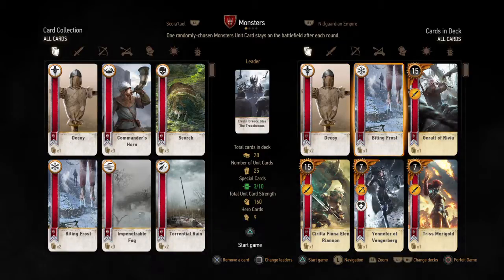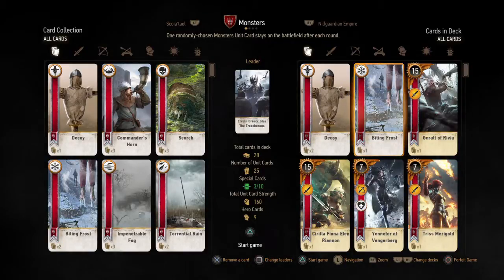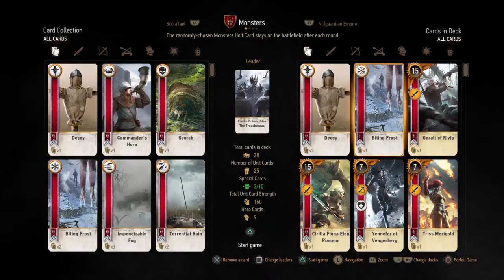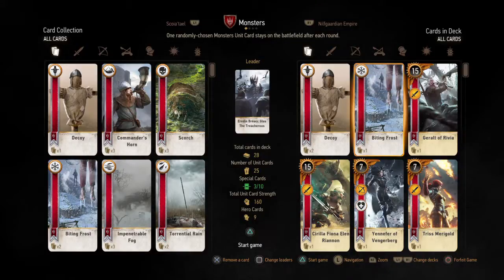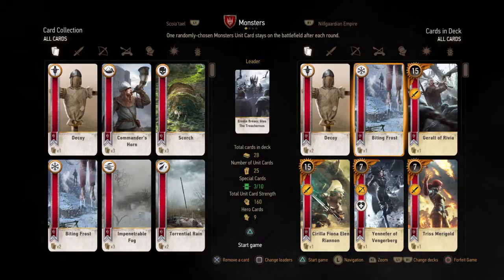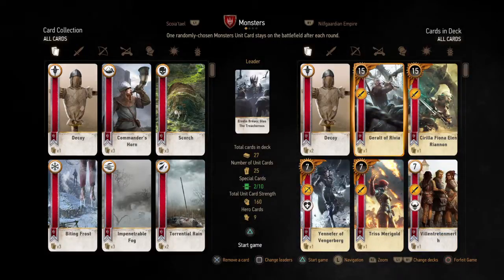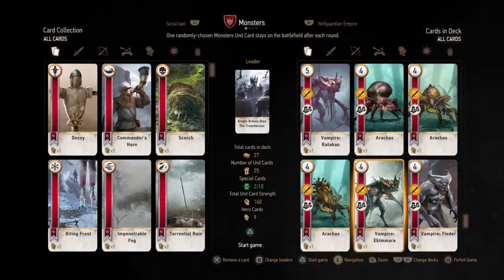I don't think we need Biting Frost against Nilfgaard. The reason I have Biting Frost is because I use the other hero power and half the time I don't need it for anything, so I just use it to draw a card. But we almost certainly don't need it against Nilfgaard in the first place. So I'm gonna toss it for now. I don't have to worry about putting it back in because this is not a save file I'm going to use in the future.